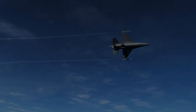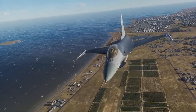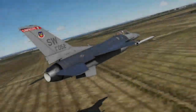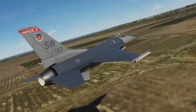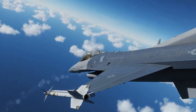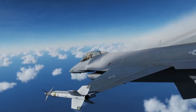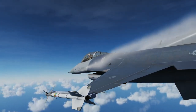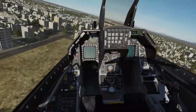Introducing DCS F-16C Viper by Eagle Dynamics. The F-16C is our next DCS World modern jet and is now available for pre-order. It will be available for early access download early this autumn. Our F-16C will be a Block 50 model circa 2007, as flown by the United States Air Force and Air National Guard. Our Viper will set the benchmark for F-16 simulations by combining our 30 years of flight simulation development experience, a state-of-the-art 2019 graphics and sound system engine, and a passion to bring you the most realistic simulation possible.